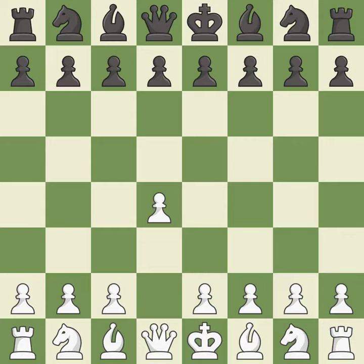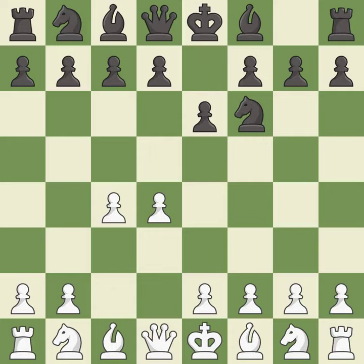Opening with the queen's pawn controls the center and usually leads to a more positional development of the pieces. The Indian game begins by controlling the important E4 square with the knight rather than a pawn. C4 builds a strong center by controlling the important D5 square and creates a square for the knight to come to C3 without blocking the C pawn. E6 opens up a line for the dark-squared bishop and prepares to castle quickly, while preparing to push a pawn to D5 and recapture with a pawn if captured. And NC3 develops the knight to fight for the E4 square and to control D5.